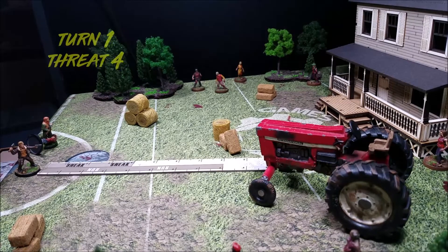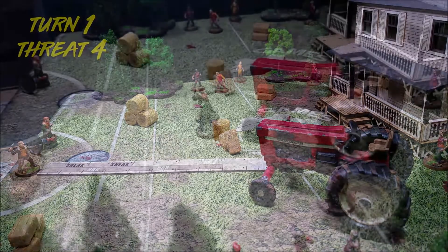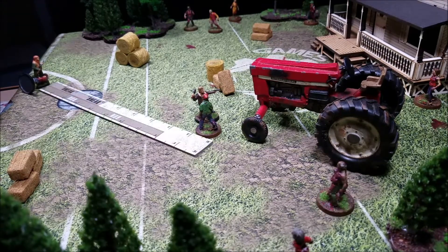Turn one: threat is on four. Rick makes a run action up into the center of the board, moving eight inches forward, which draws in the closest walker due to the noise. We move back now to Otis.